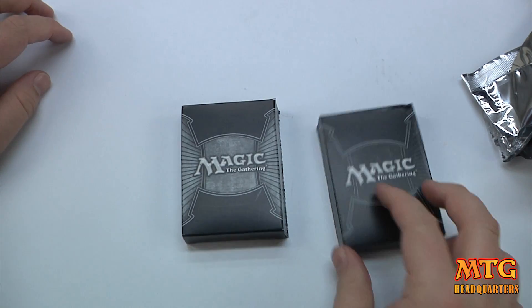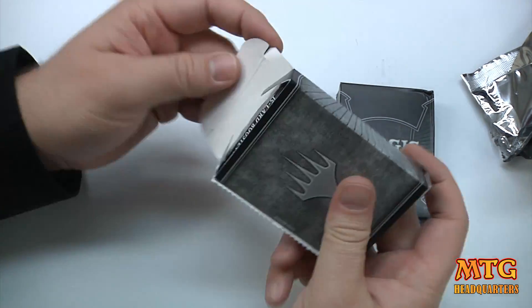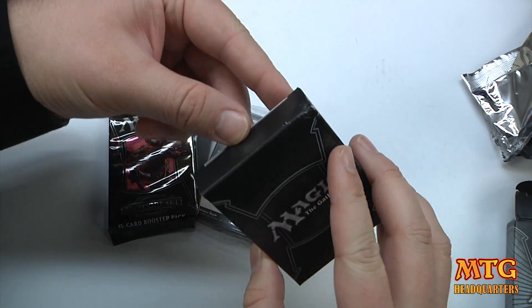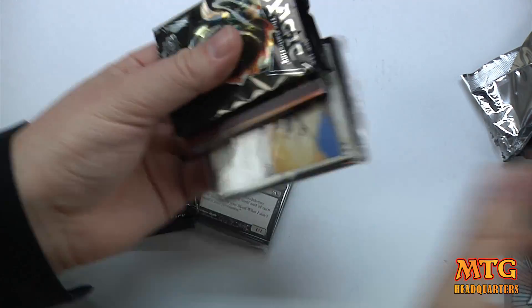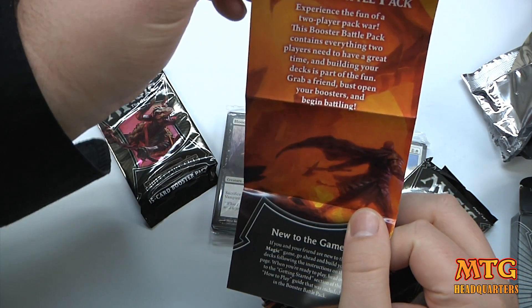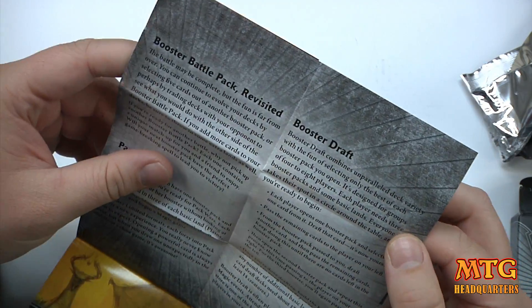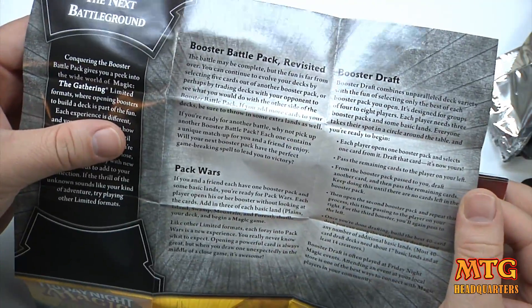There we go — it breaks out into two boxes. Let's see what is happening in each one. You've got your 2013 core set booster battle pack. This tells you how to use your two-player pack of war deck, and I'm assuming it covers a bit about booster drafting and how to do the pack wars.